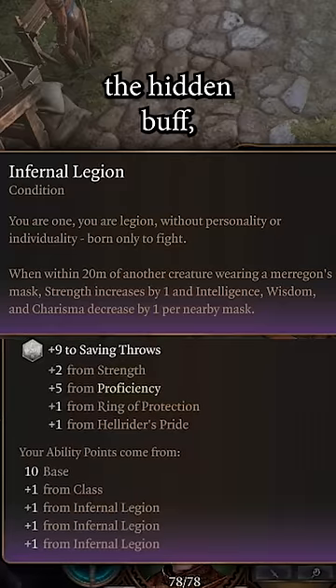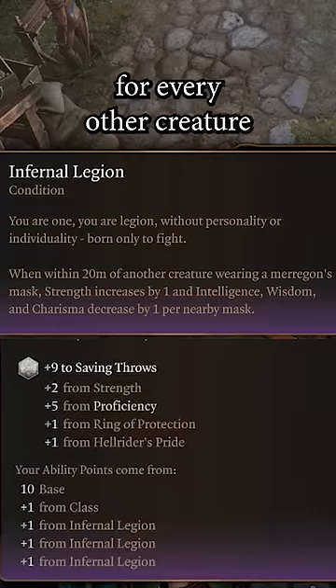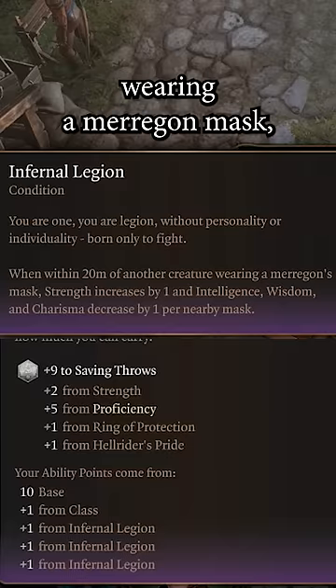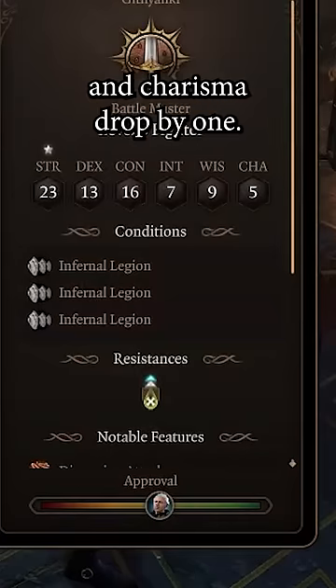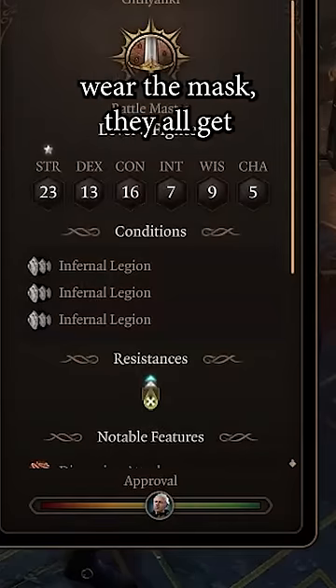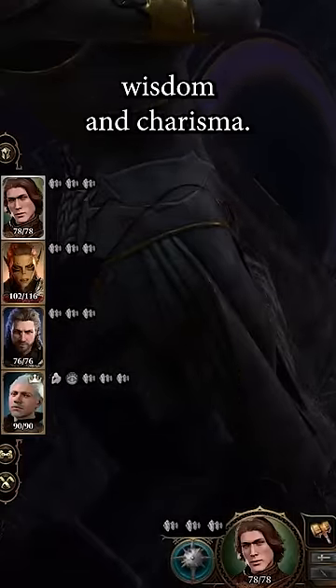The second is the Hidden Buff. The wearer of the item gains Infernal Legion. For every other creature within 65 feet wearing a Maragon Mask, your Strength goes up by 1, but your Intelligence, Wisdom, and Charisma drop by 1. If all of your party members wear the mask, they all get plus 3 to Strength, but minus 3 to Intelligence, Wisdom, and Charisma.